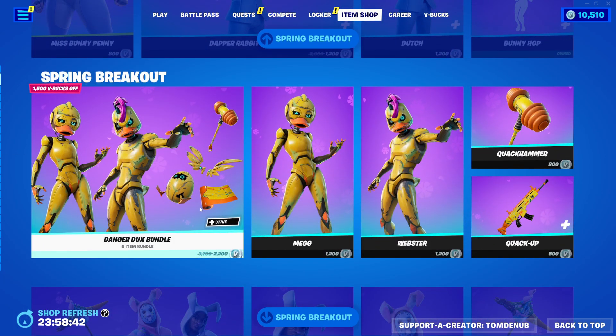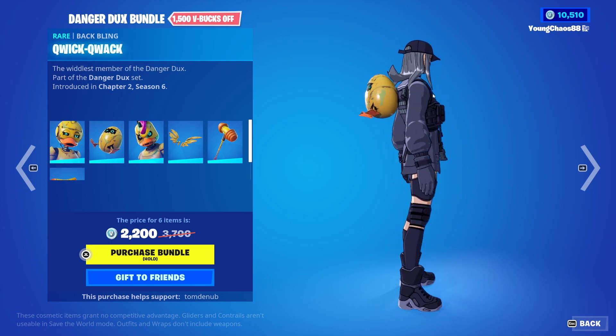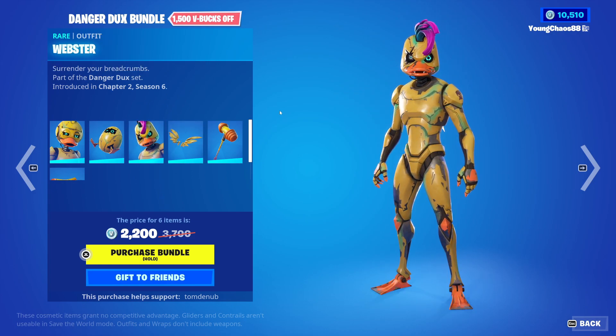It looks like we also have a new bundle — the Danger Ducks bundle. This is, of course, for returning outfits, but just in a new bundle. We have Meg with the Back Bling Quicks a Quack, it's a rare skin, 1,200 V-Bucks. And we also have Webster with the Back Bling Mecha Feathers, it's a rare skin, 1,200 V-Bucks — pretty weird-looking skins for sure.